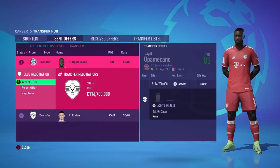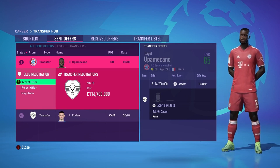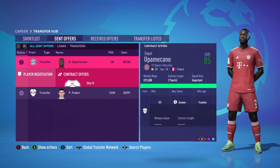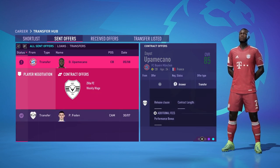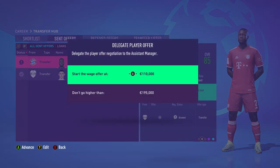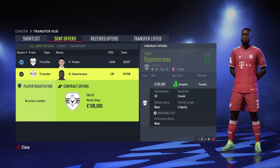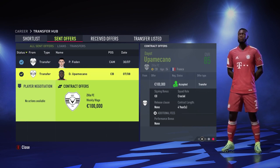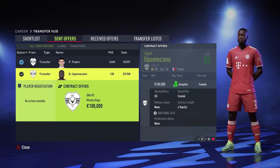Bayern has finally accepted the offer for Upamecano — 116 million. I accept and then delegate his weekly wages. We agree on 100,000 pounds per week, a crucial squad role, a four-year contract, no release clause, no bonus. I'm really happy with that deal.